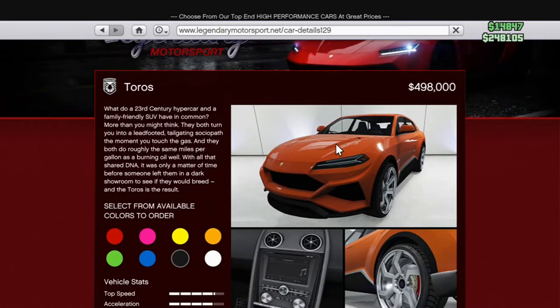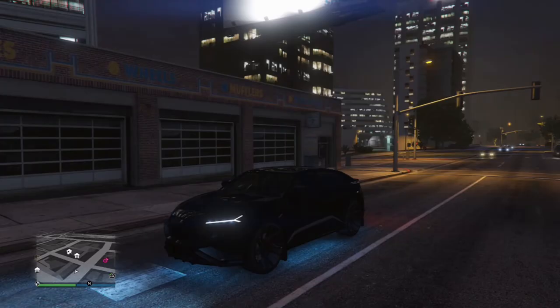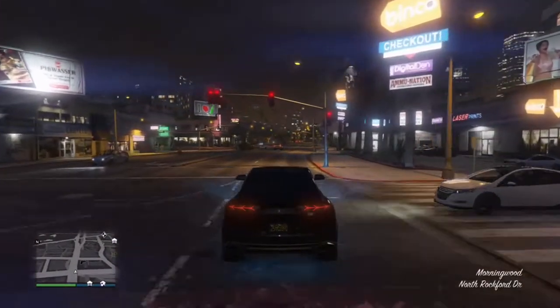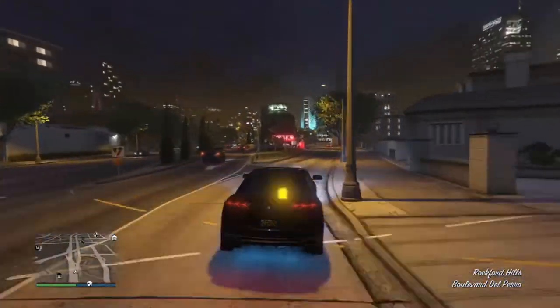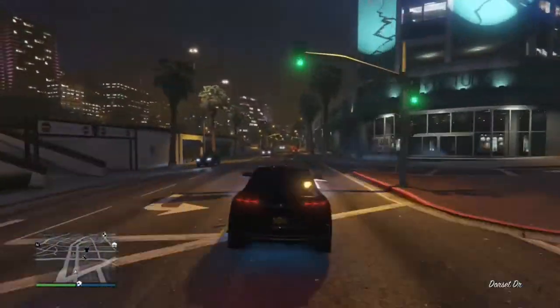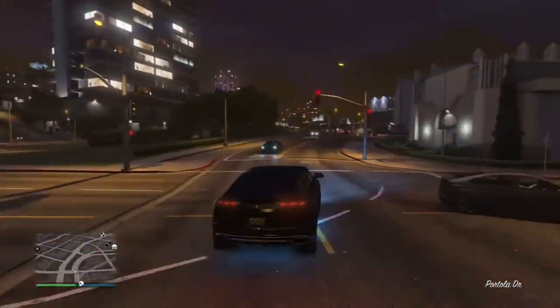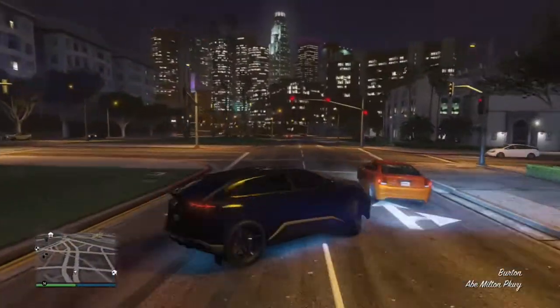Up next we have the Taurus. I think this is an absolutely stunning car — it comes in at just around 500k and the stats are absolutely stunning for the price. The Taurus is clearly based on the Lamborghini Urus, and I think it's an absolute top car to have in the game. I can honestly say it's one of my favourites and I haven't been in a session with anyone else driving this car. I think when you get to the top speed the handling is quite light, as you can see it's quite hard to control.